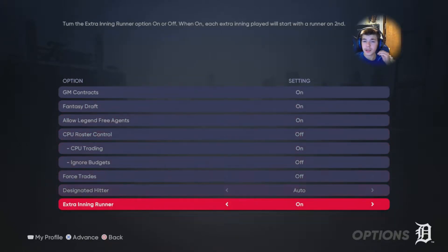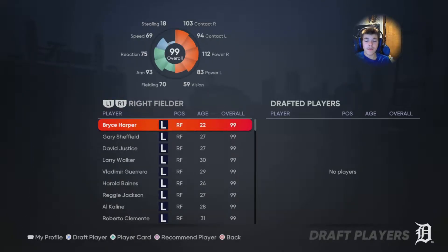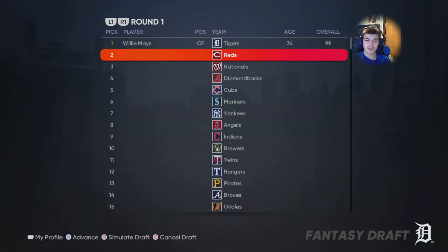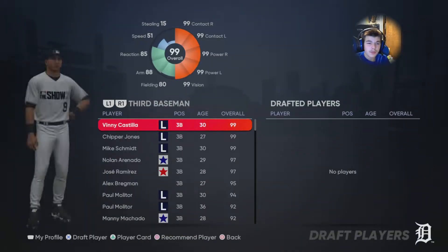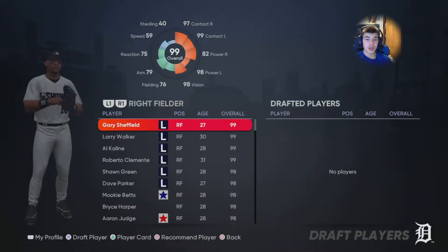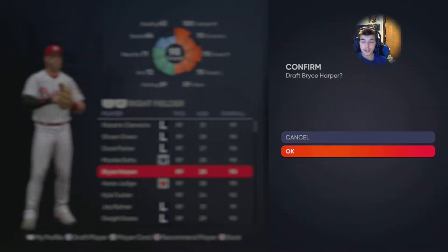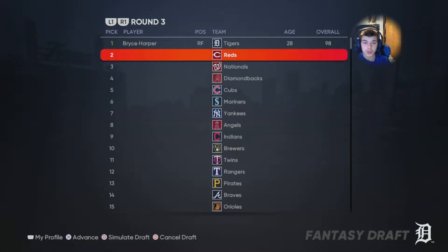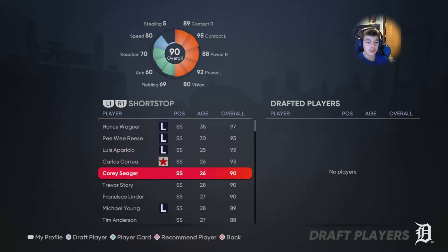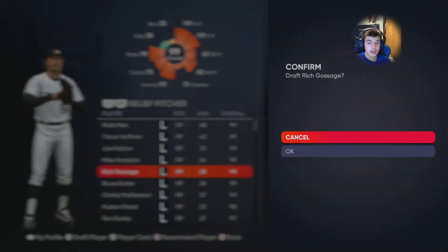Hey guys, welcome back to Kit the Cat 2. Today we're doing a franchise build, and we're gonna draft. The second pick we're gonna go with Chipper Jones. Next we're gonna go with Bryce Harper — he's got a good Diamond Dynasty card. Next, Justin Verlander has an amazing card. Now I think we're gonna go with Seager — I love Corey Seager.